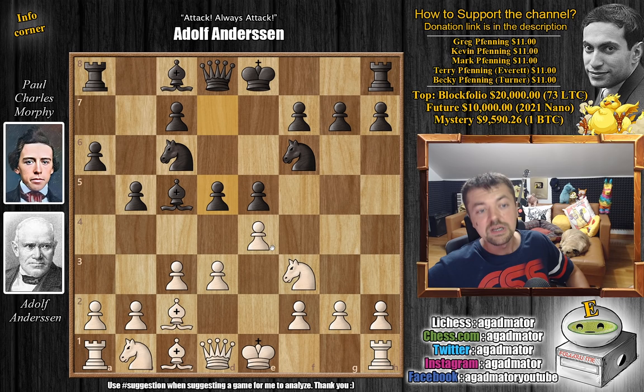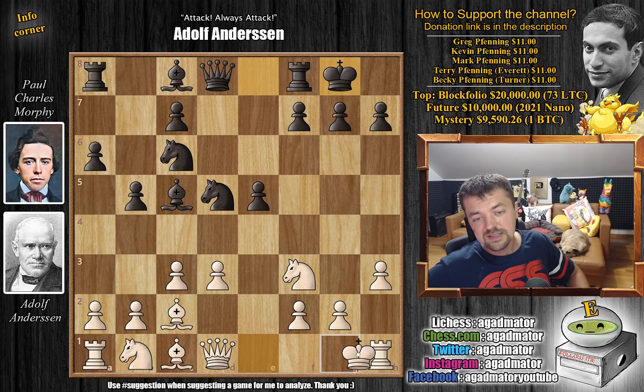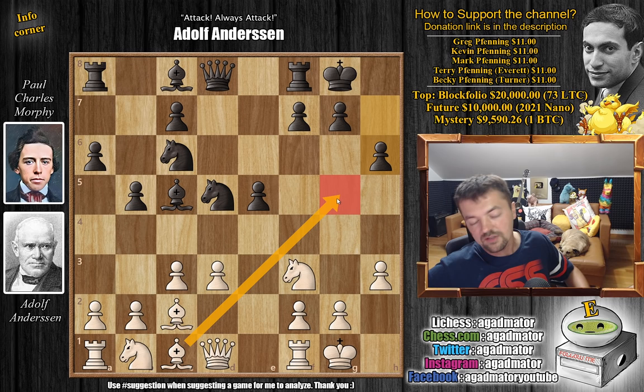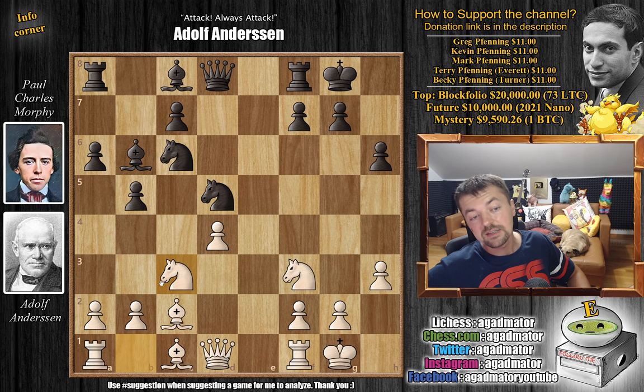We have e captures on d5, knight captures on d5, and now h3 — just preventing the dark-square bishop from being developed. We have castles by both sides; Morphy castles, Andersen castles, and now first h6 by Morphy, preventing the bishop from being developed to g5. And only now d4 by Andersen, attacking Morphy's bishop. E captures on d4, c captures, and now bishop back to b6.